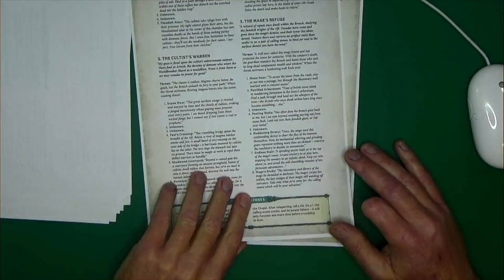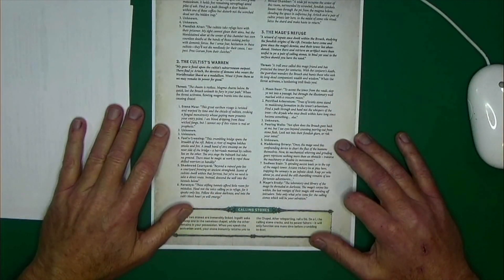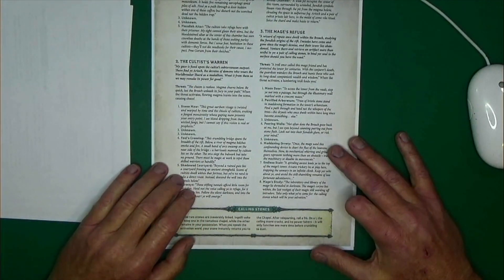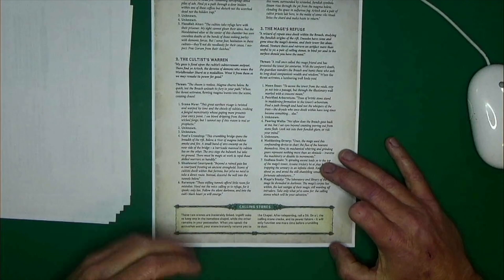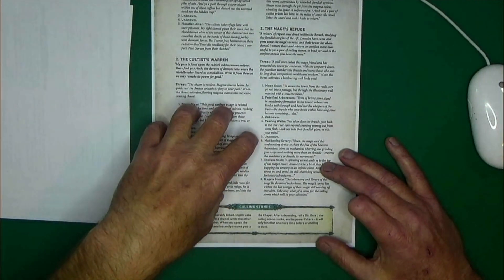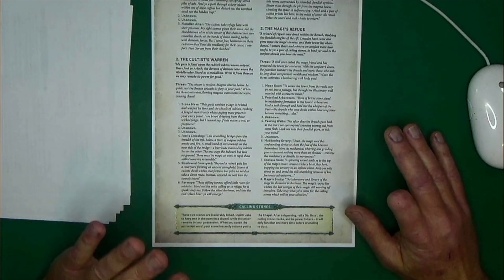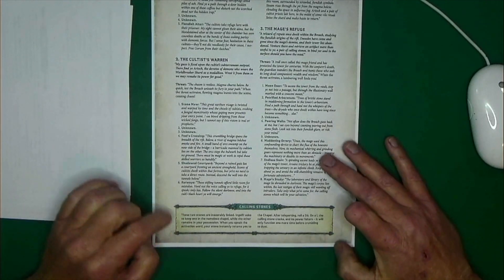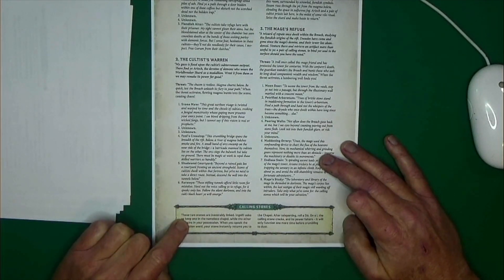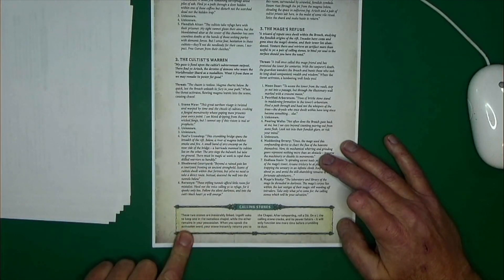You have five different missions that you can run, and they're pretty interesting. You could run these as a campaign for your character, going through each one. I really like this special rule called Calling Stones. When you meet Stone Gaze, there's a stone at the chapel and he gives you another stone. If things are just too chaotic, the dice are going sideways on you, and the adventure's not working, this gives you the opportunity to save your PC and end the adventure without just quitting outright.